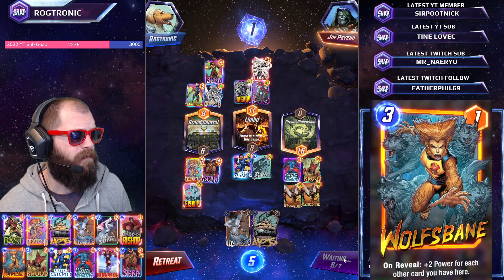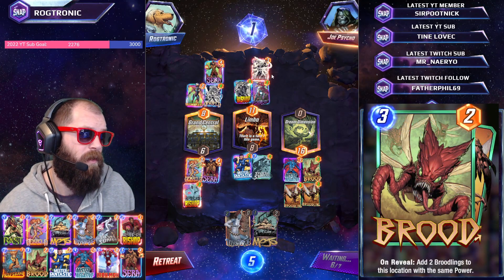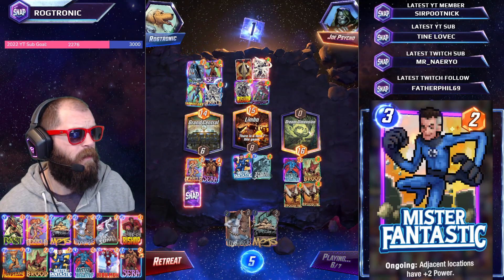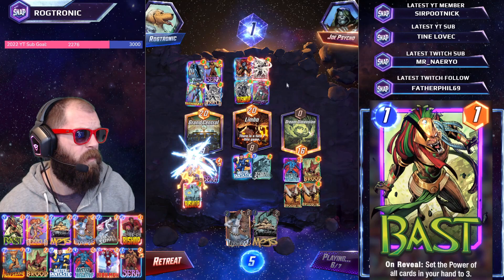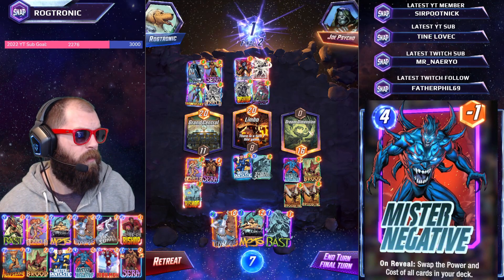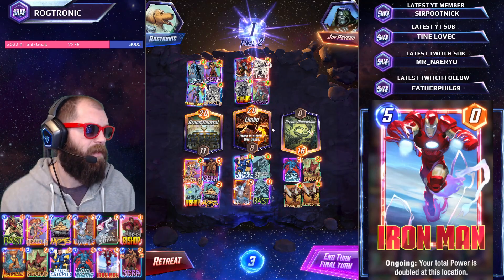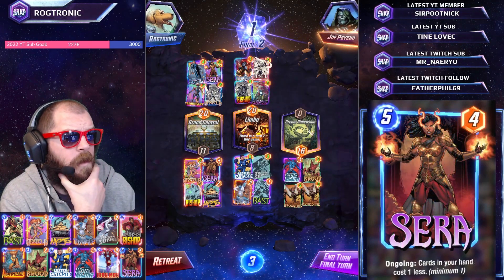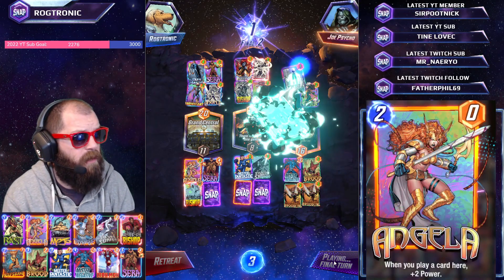I don't need to play anything. I feel a little nervous - if they snap there's a good chance I retreat. Their three drops on board are Bishop and Silo - oh, they've already committed. That's kind of given the game away - I know exactly what their totals are. If I draw an Iron Man I just win. I did not draw Iron Man. Mojo, Mystique and Bast - Mojo will be pretty big. Part of me feels like snapping - I won't, I want to see this out. They're Mr. Negative - okay, I think I just win.